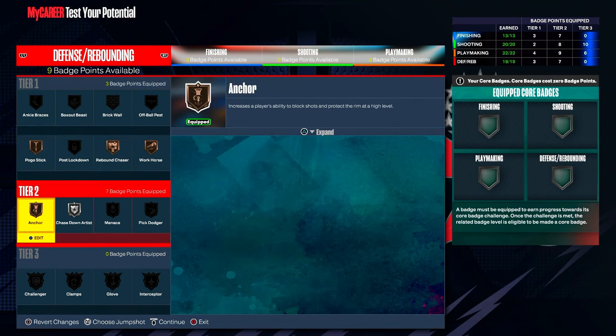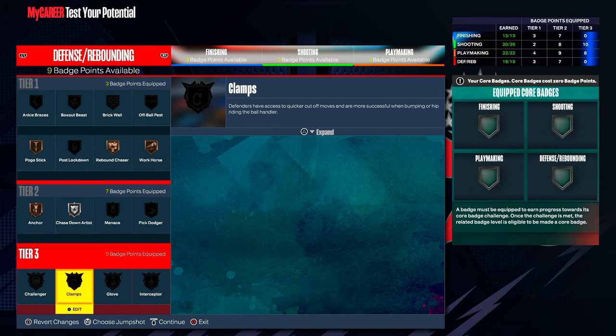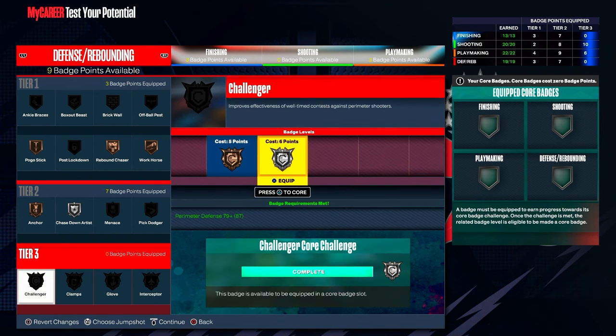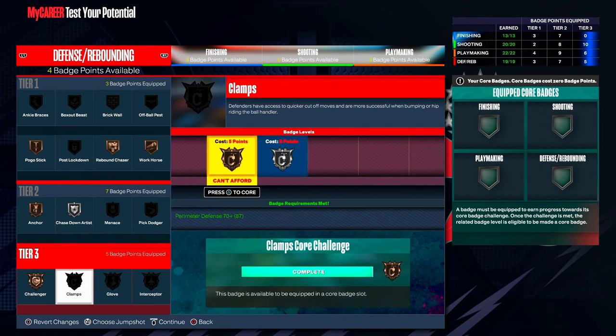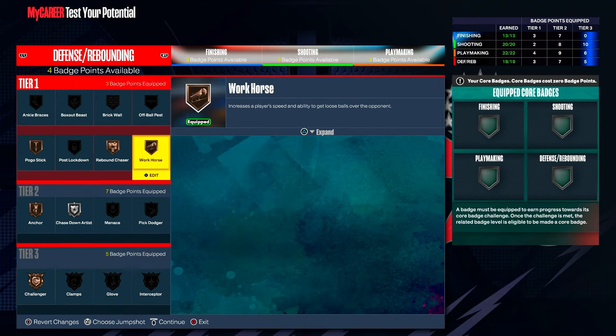For defensive badges: Silver Chase the Artist, Bronze Anchor. For the last badge slot, maybe Workhorse or Pogo Stick — you could also use Pick Dodger or whatever you want. It's your build. For core badge challenges, I'd go for Challenger first since I have Extreme Clamps takeover and don't need Clamps as badly. Glove and Interceptor — do the core badge challenges and these will be fire.